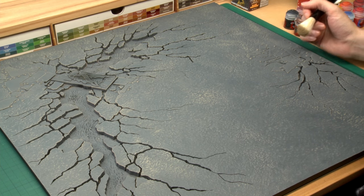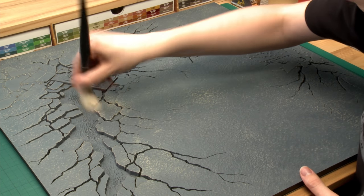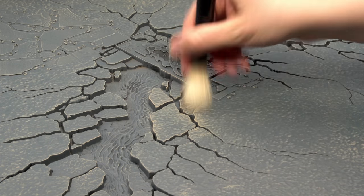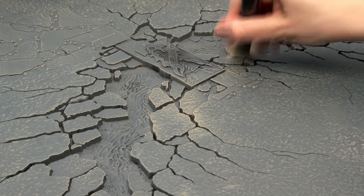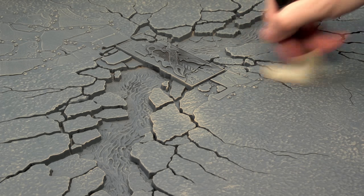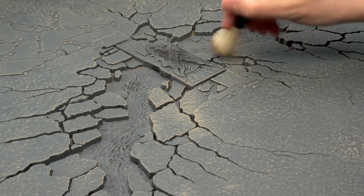I've finished dry brushing with the large scenery brush and now I'm switching to my medium scenery brush. This time I'm going to be applying the Karak Stone more towards areas with cracks in the ground and also the flagstones. I've got ever so slightly more paint on my brush this time but because the brush is smaller I can control it and follow the line of the cracks. When doing this step, be careful as you get close to the edge of your board because you can accidentally create quite distinctive marks along the edge - avoid that so tiles always match each other no matter how they're orientated.